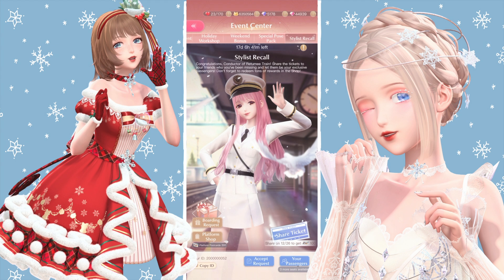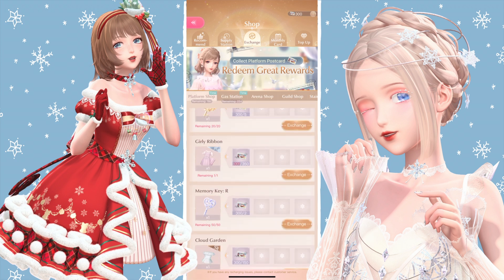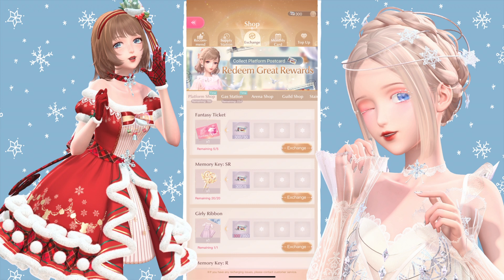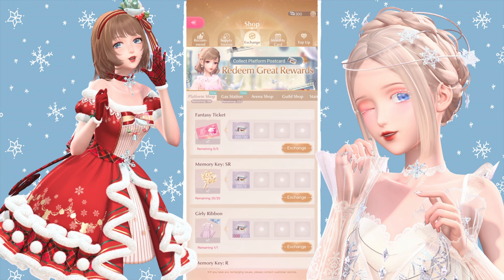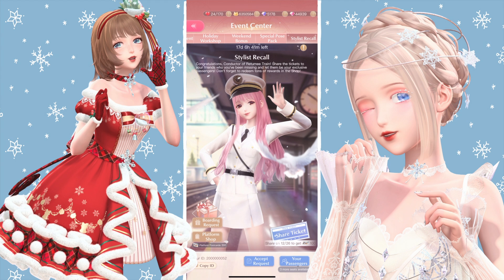For this stylist recall event, even if you don't have any friends that you can recall, you'll still have enough tickets to get the clothes like this top and that dress. I would recommend getting what you really need and saving up some tickets — I prioritize postcards — because we'll have UR items in here. If you want to get those ASAP, you can save some postcards. If you don't care, you can spend it all on keys and stuff, and just share every single day when it returns to get the UR items. It'll just take a bit longer than other people, but I think it's fine.